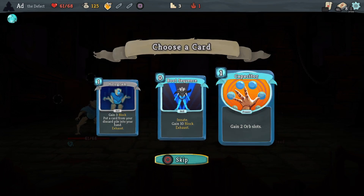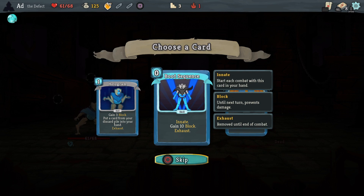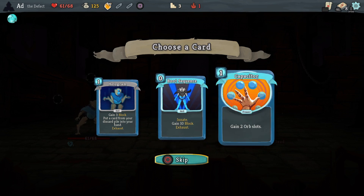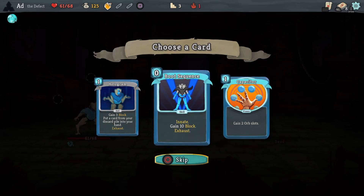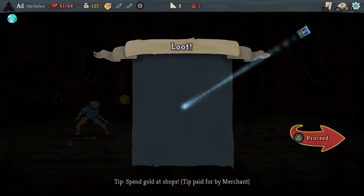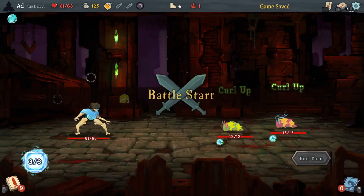This is my first big choice. Do I go for Boot Sequence which is 10 block right at the start, or do I go for Capacitor and gain two orb slots? I think we're going to take Boot Sequence because I don't really know if I'm getting a lot of orbs yet, and we'll sort of see how that rounds out.